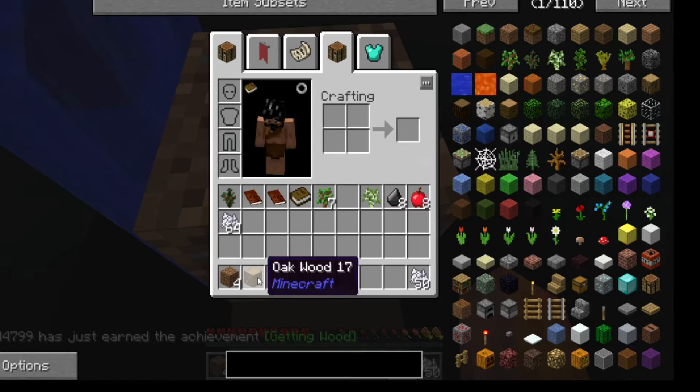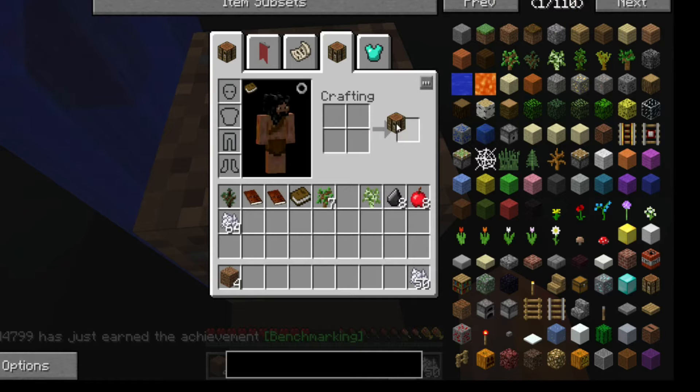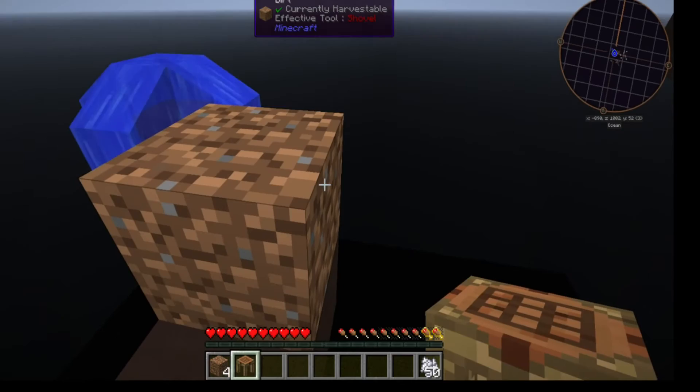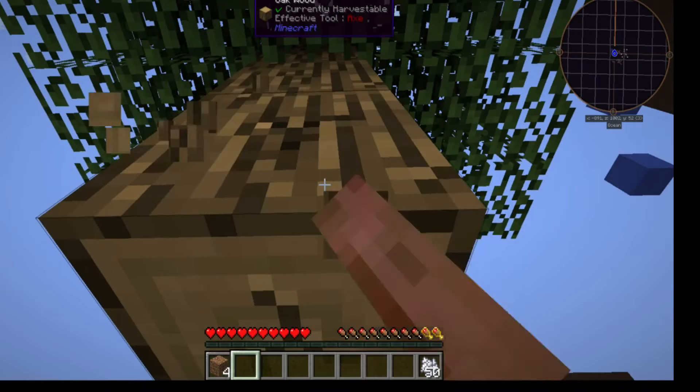Let's go ahead and turn that wood into a crafting station, and we can set that crafting station over here on the side. Of course if we ever need to break it, it's not going to go straight into the void and we'll lose it forever — of course it will. All right, let's jump up.